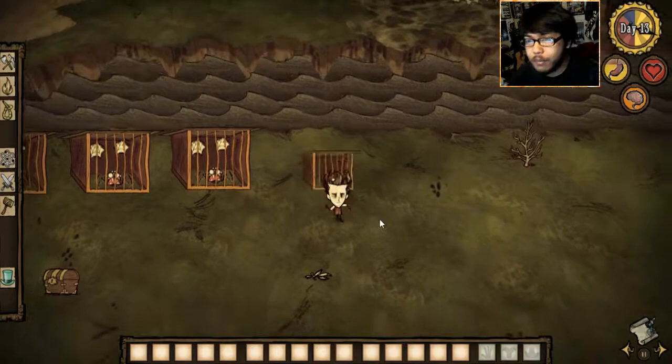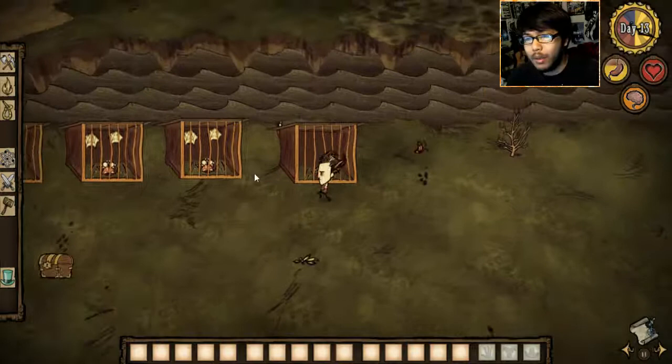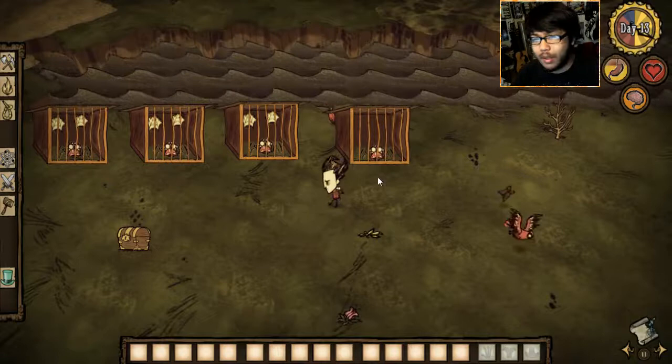There you go — you craft your spider cage and Wilson says 'hope it's strong enough, because if he gets out while you're sleeping it's gonna murder you.' As you can see, the only difference between level one and level three is that there are no webs in the background at the early stage.